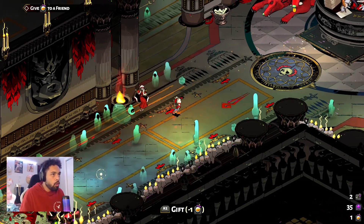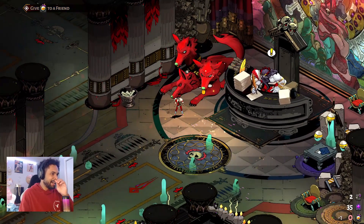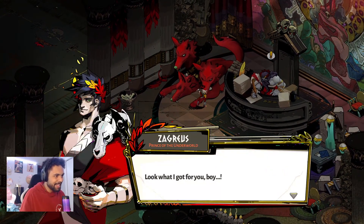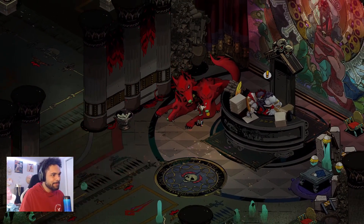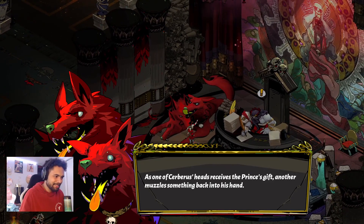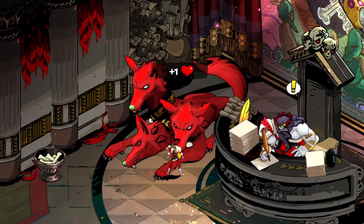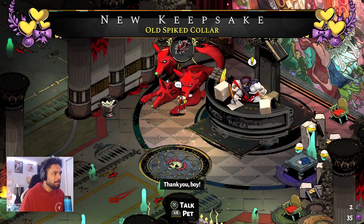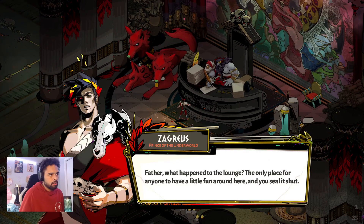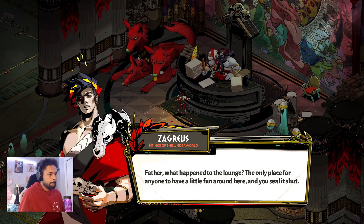I was thinking about giving you this gift and now I'm not. You know who I'm gonna give it to? I can give it to Cerberus! Of course I'm giving it to Cerberus. Gift — yes! Wait, what? Plus one health — W! And a collar. What's going on there? Rocking with it.